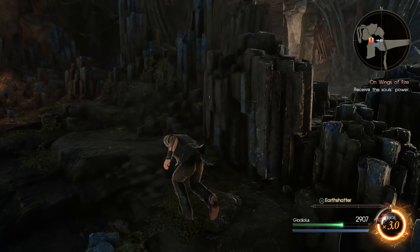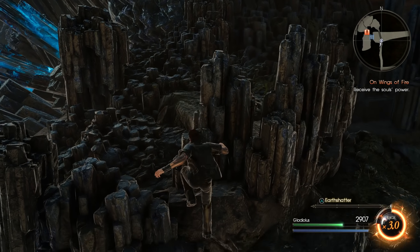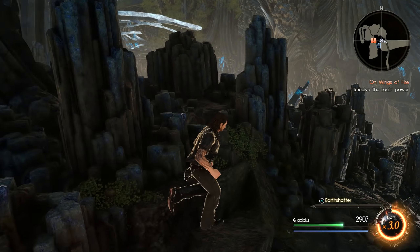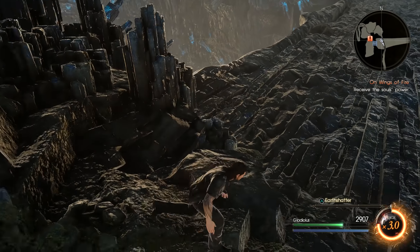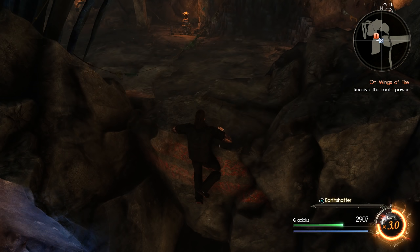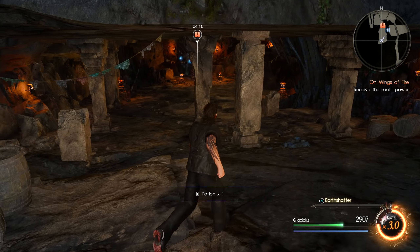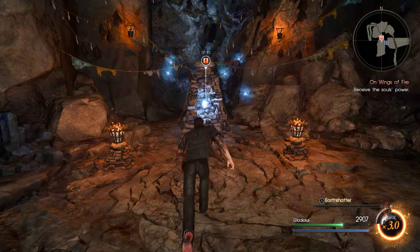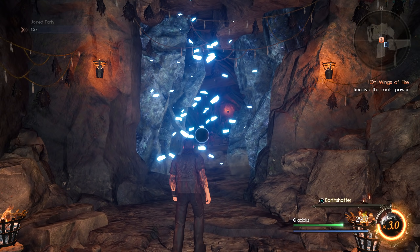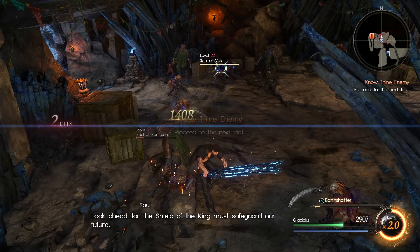I know there's an item kind of hidden around here - or maybe that's further up. I thought there was a path around here, something that wasn't really obvious. There should be a potion to find here. I'm probably misremembering - I must be thinking of the bridge later on with the Bandersnatch. All these sections kind of blend together. Let's just skip the ceremony and look ahead for the Shield of the King.